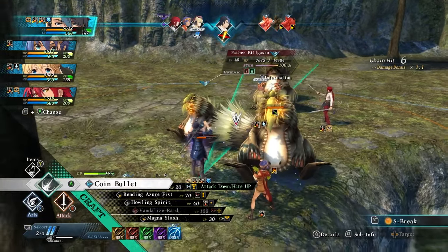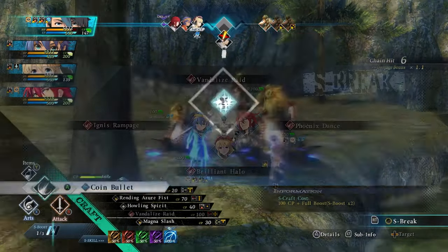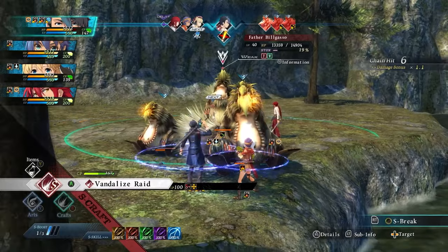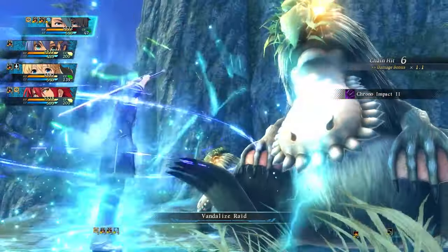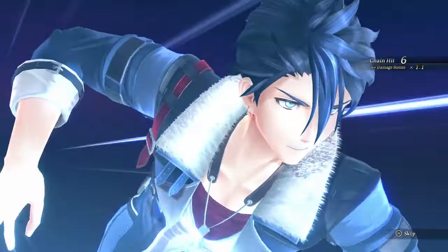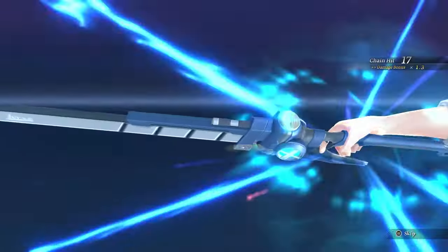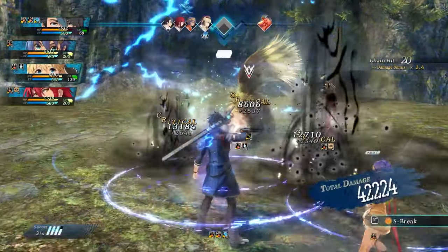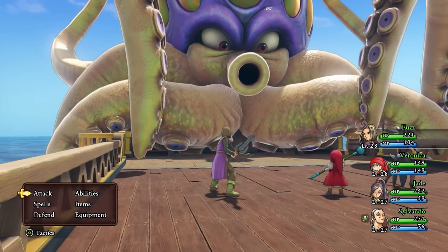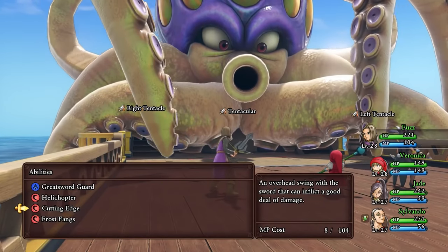With the classic turn-based system, each turn is based either on a speed stat like D&D Initiative, or just having each team member attack first before switching to the opponent's team. This methodical pace allows for a deliberate approach to battles, encouraging players to carefully consider each move. Classic titles like the early Final Fantasy games 1-6, the Dragon Quest series, and the Persona franchise exemplify this style. The beauty of turn-based combat lies in strategic planning, where understanding the strengths and weaknesses of both your party and your enemies becomes crucial.